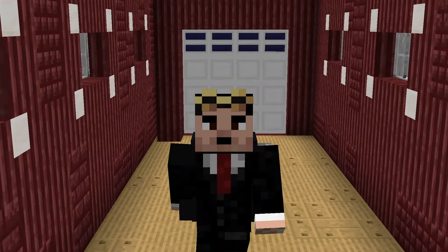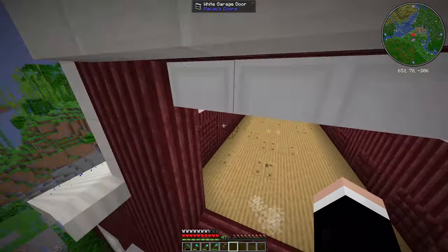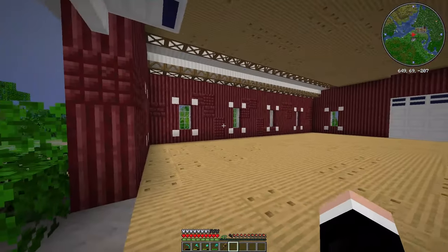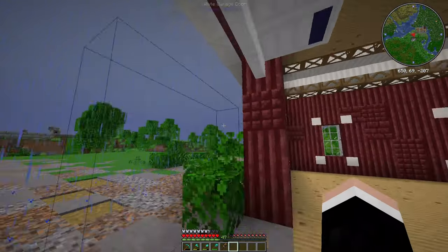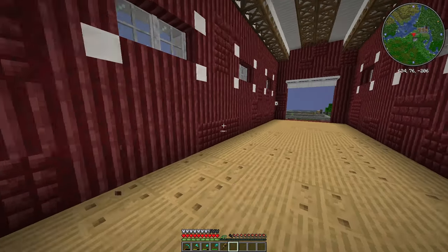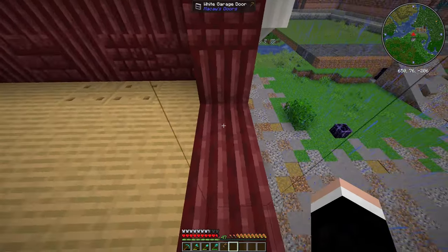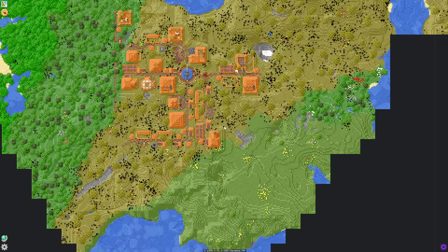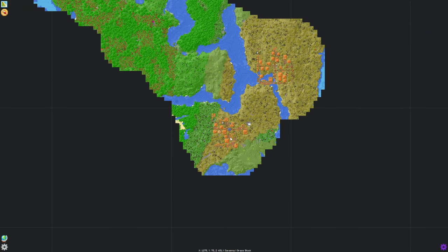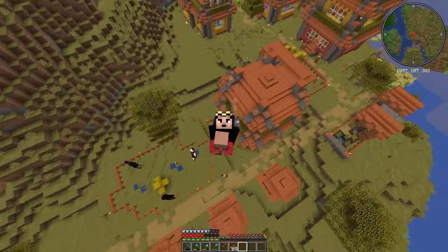In today's episode we're gonna be building a villager trading hall. I'm gonna put it right here on top of the barn. I've floored the upstairs area and the downstairs area. I'm planning to put villagers right here against the wall with their professions. There's a village right here that we're gonna take villagers from, and we have a waystone right there.